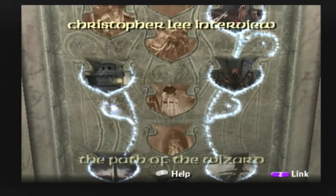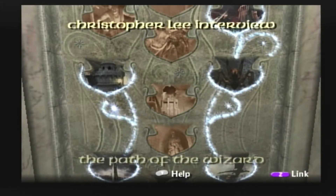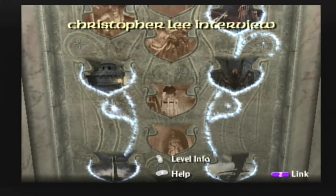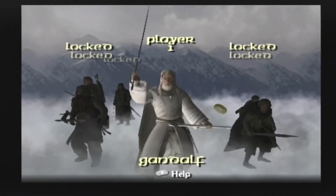Hello everybody, Zojalex here, and I am going to be continuing the tutorial series for Return of the King Any% Easy for the solo runner. We're going to be continuing on with the Path of the Wizard segment, going into the next level, Minas Tirith Top of the Wall, and I will go ahead and jump right back into it when we finish through the cutscene.